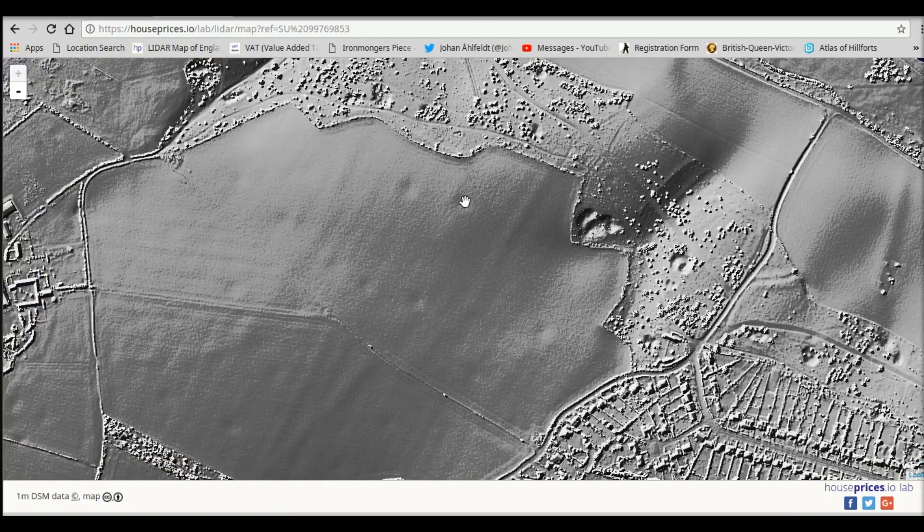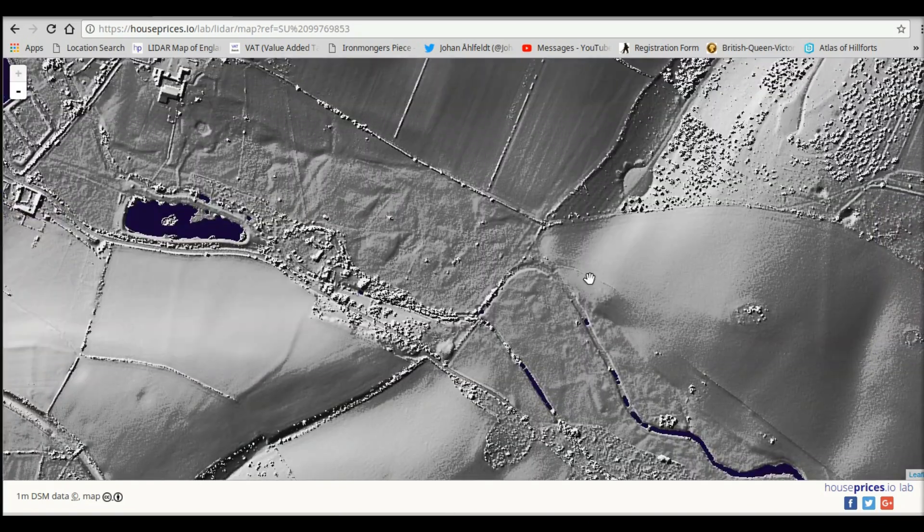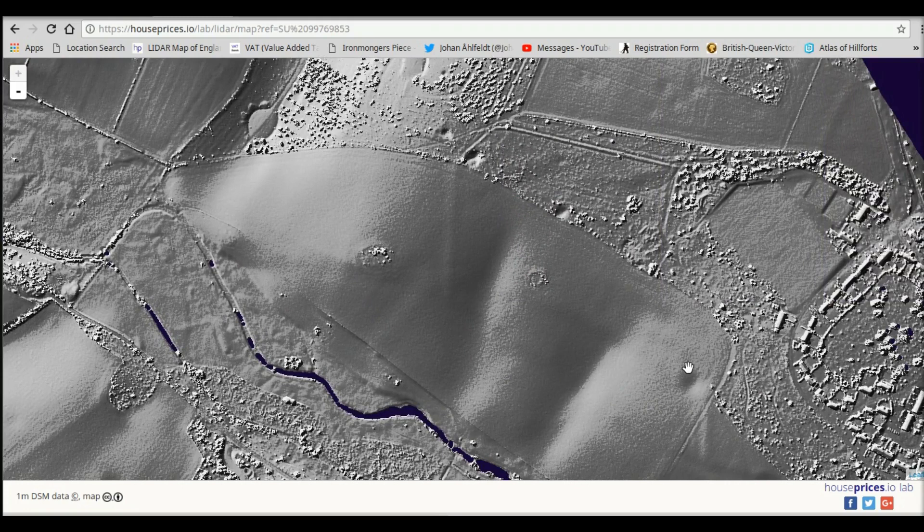These little bumps and hollows — this site is near London. Can you guess what these are? There's a big one there — these sites are bomb craters from the war. There's a big one there.